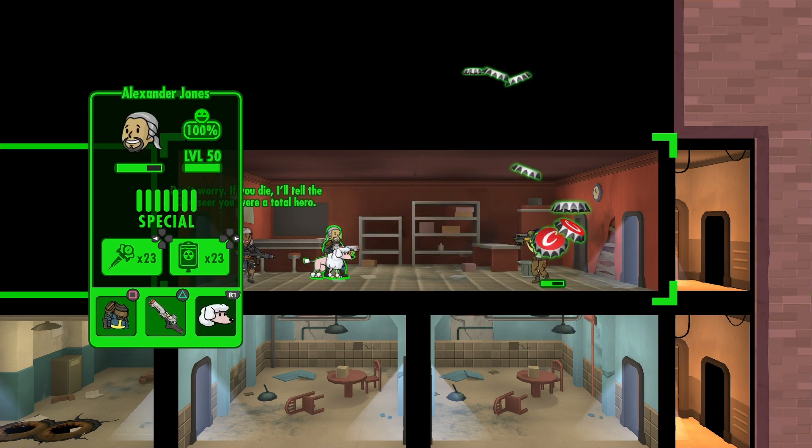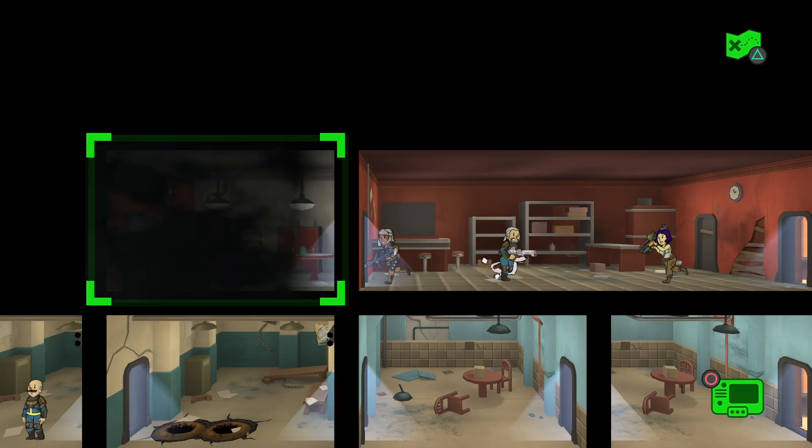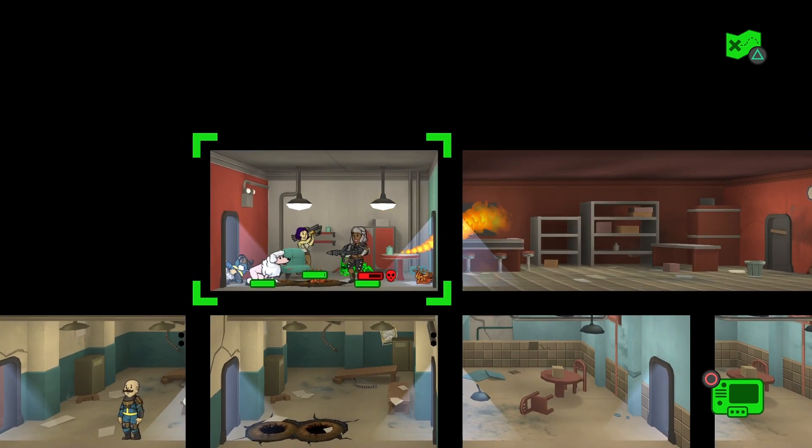These little blueprints help — they are either for a theme, a gun, or an armor outfit. I think they call them outfits and weapons. There's another thing blueprints are for but you get the idea — you just collect them.